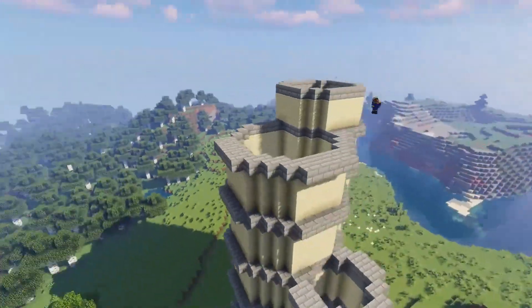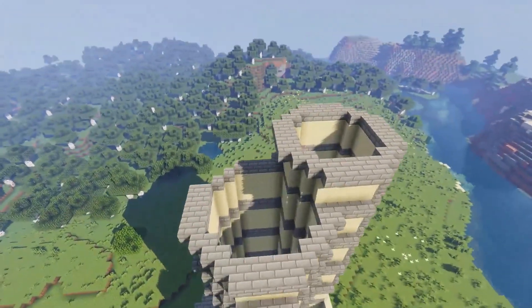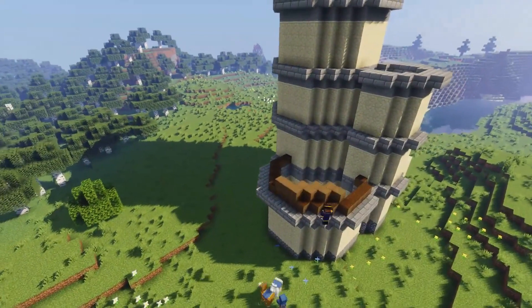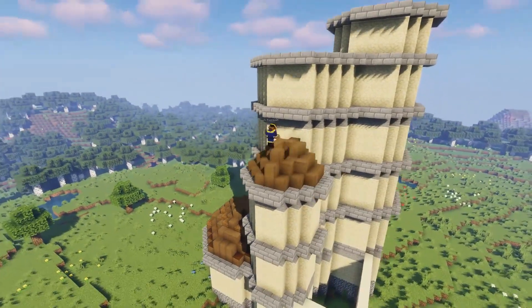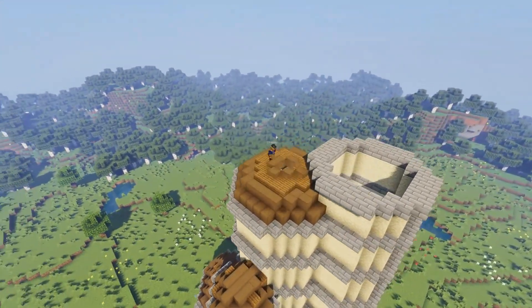Then I moved on to the tops of the different towers — the roofs. For a lot of them I used stripped dark oak — not spruce, stripped dark oak — with a mixture of spruce slabs to round out the tops a little bit more.